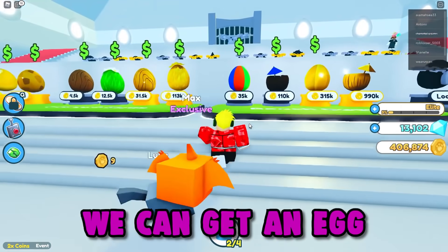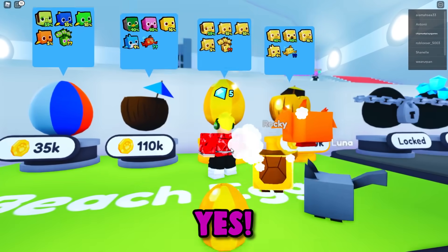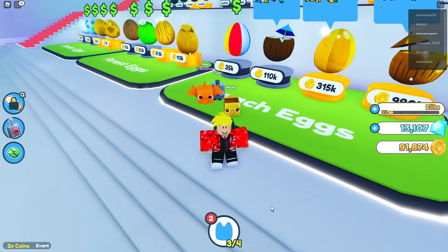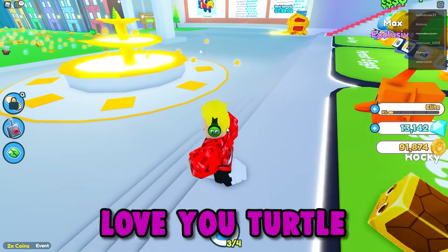Okay, let's go to the shop and let's see if we can get an egg. I got 400,000, I can get a gold one. Come on — yes! Bye, give me something rare. Cool, a golden turtle. Let me have a look — where is he? Is he rare? He's basic. Great, but hey, I still love you, turtle.